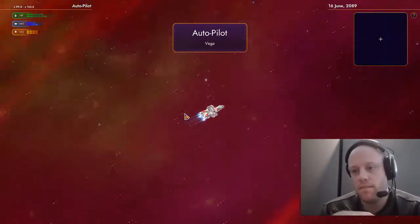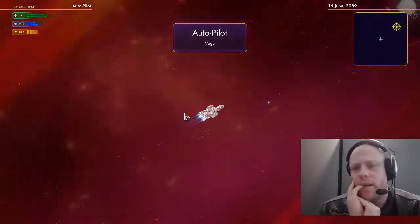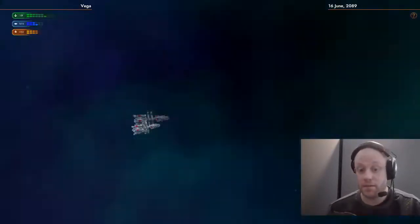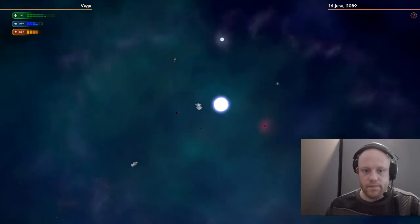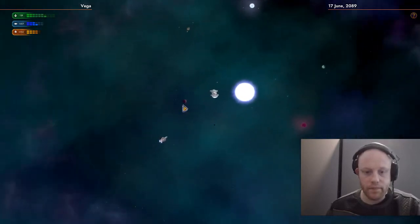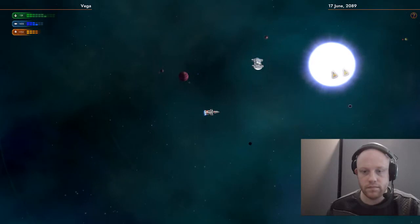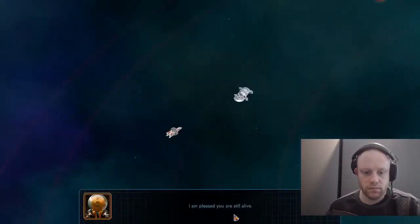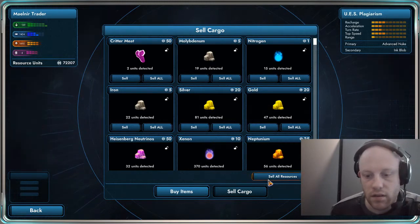Anyway, I've got a lot to sell. It's a little bit disappointing, but everything's disappointing after you find a system like FWFO. There's a crystal world there as well. Shopping — I want to ideally sell all my resources.